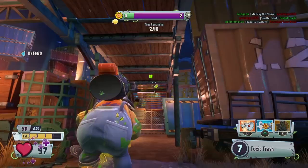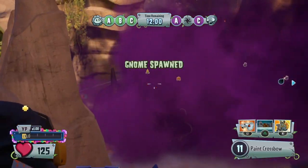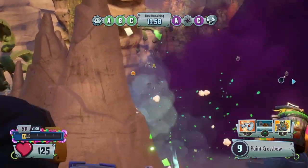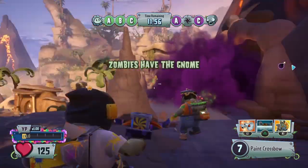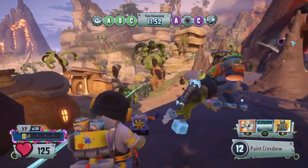The pots and bots can also be used in Gnome Bomb, a game mode where you pick up a gnome with a bomb and plant it at one of three of the opposing team's bases, with you having the ability to set up pots and bots around them in order to provide some defence.